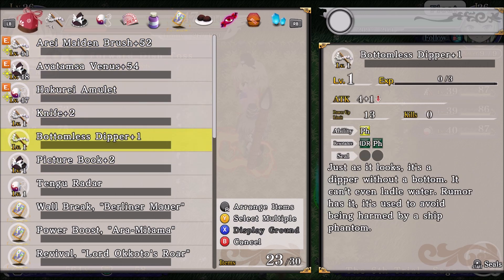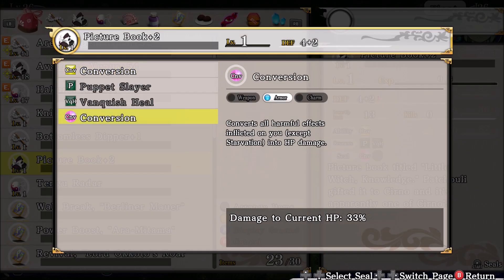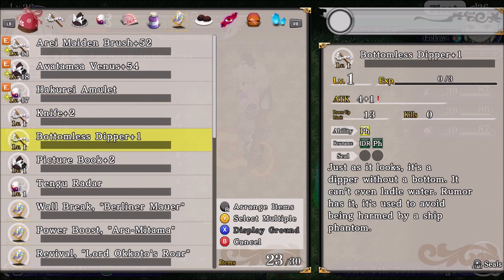Bottomless dipper — just as it looks, it's a dipper without a bottom; it can't even ladle water. Rumor has it, it's used to avoid being harmed by a ship phantom. And conversion — converts all harmful effects into HP damage.